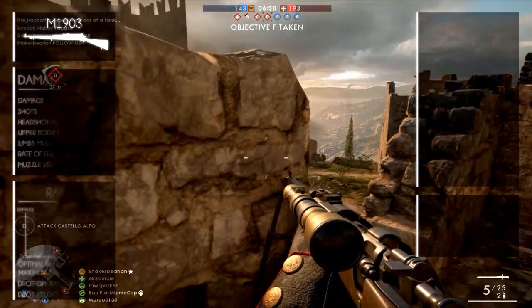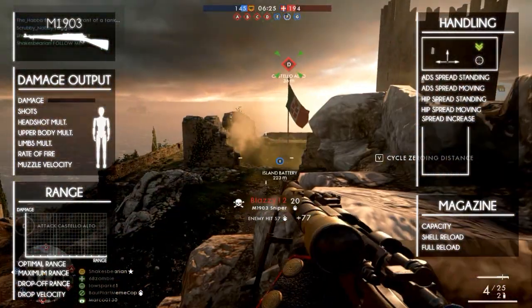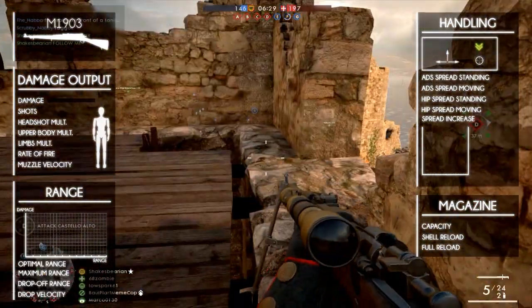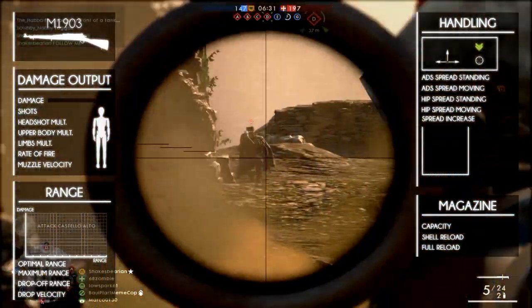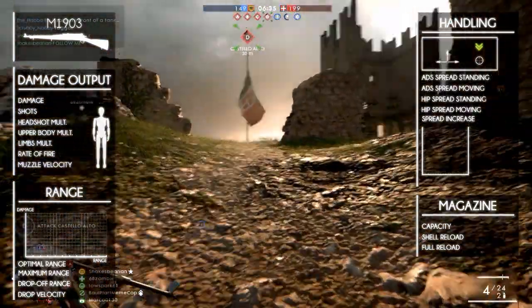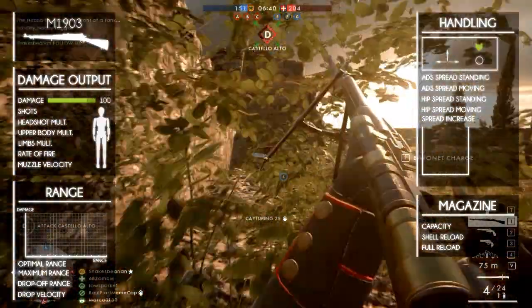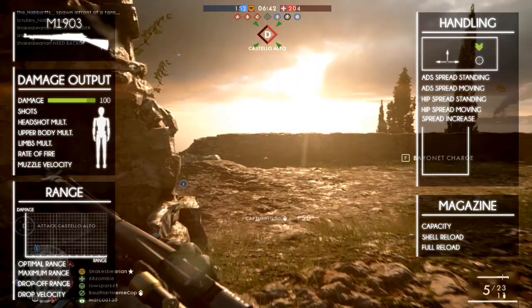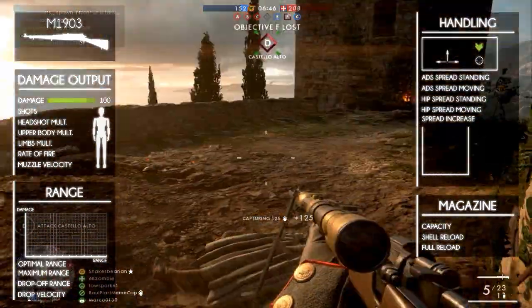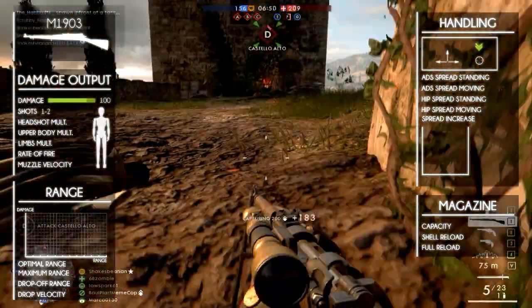We'll start by taking a look at the damage output. It works a bit differently for snipers. It starts off dealing less than its maximum damage, then goes up to its maximum damage, and from a certain range it starts dropping again. It deals 100 damage per shot within the sweet spot, but before and after this range it deals 80 damage. This means you will kill an enemy within one or two shots depending on the range and the part of the body that's hit.